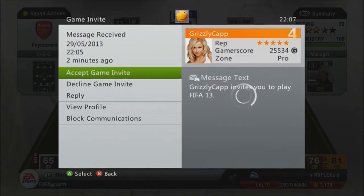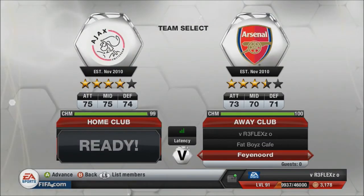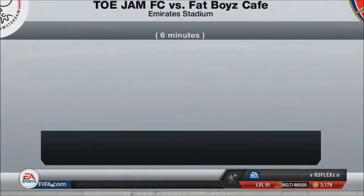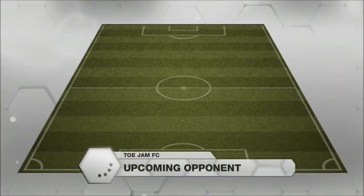The next one I'm thinking will probably be Tottenham v Arsenal. I'm playing against my mate Mark, whose gamertag is Grizzly Cap. He's going to be using the best Ajax team you can get. And as you saw, I'm using the best Feyenoord team you could get, with all the informs — and he's got all the informs as well.